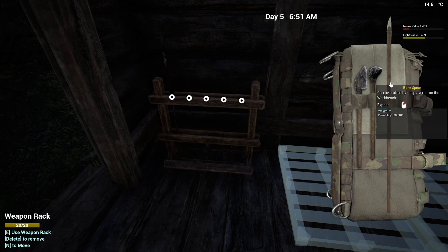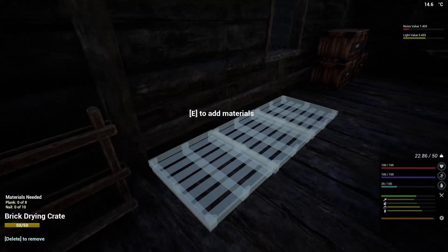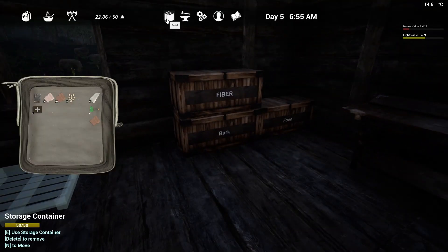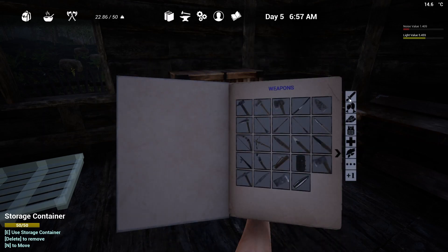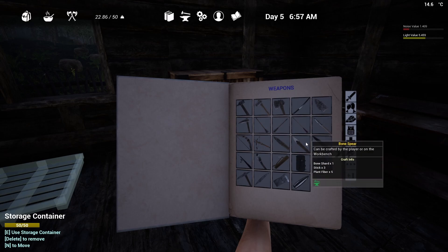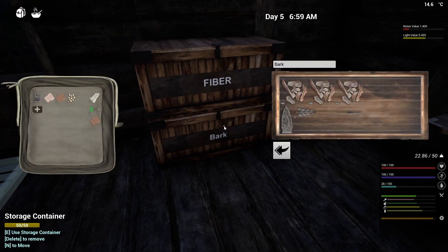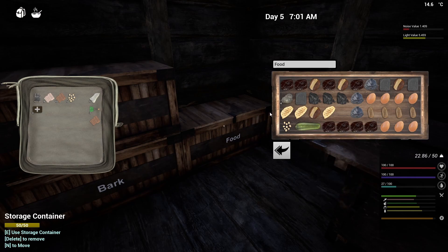I'm going to go with the bone spears, or even the stone spears if we need to. I actually need to make a new one. Let me remind myself how to make that — weapons, we're already on weapons. Bone spear: bone shard, three sticks and five fiber. I have got some bone shard somewhere.